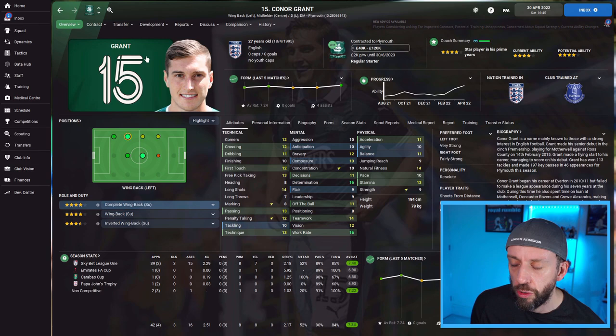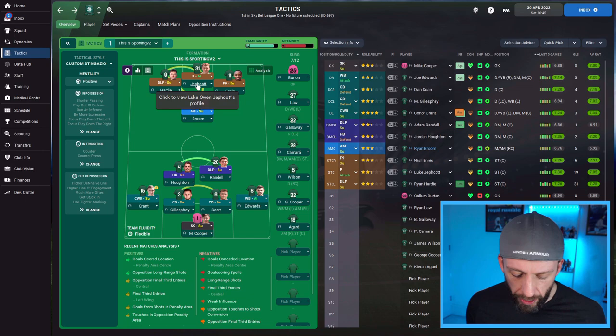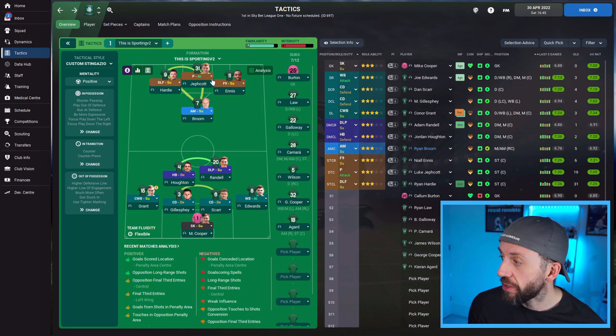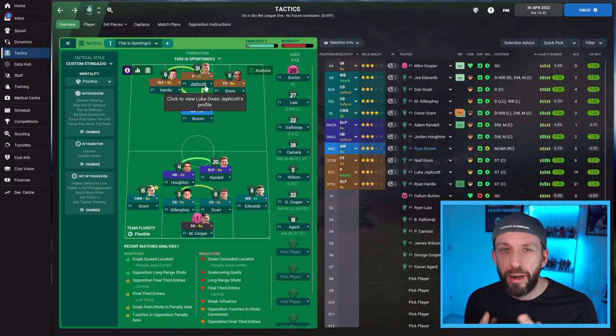Here are the tweaks I made. The tactic is still the Jackhammer with just one change. I've still got a complete wingback — Connor Grant could do the job beautifully, basically a midfielder as a wingback. But up front, down in League One in England I didn't think we'd have a trequartista, so Jeffcott was flipped to a poacher. My main striker of the three was a poacher and he still did the business, bagging 19 goals. If your trequartista isn't available, just get a nice striker in the middle who's going to finish off goals.